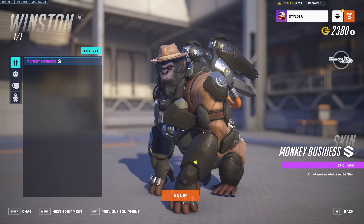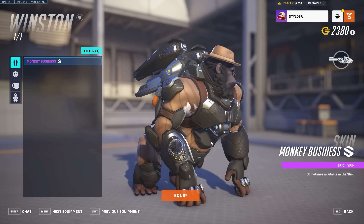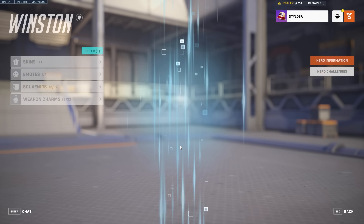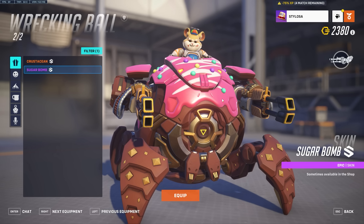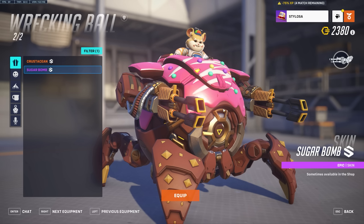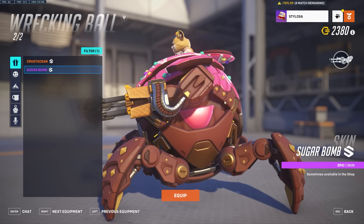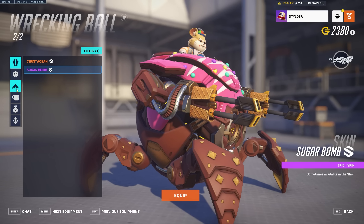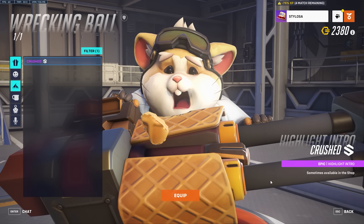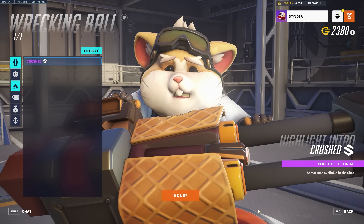Winston gets an epic Monkey Business skin — he's dressed up for business, doing monkey business. I'll take it, but I probably won't buy it. Wrecking Ball Sugar Bomb — this one looks pretty nice. There is a highlight intro where he sort of eats the wafer on the gun. I mean, I love it. I love stuff like that. Excellent.